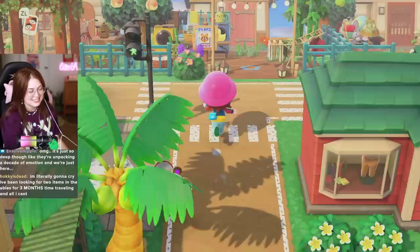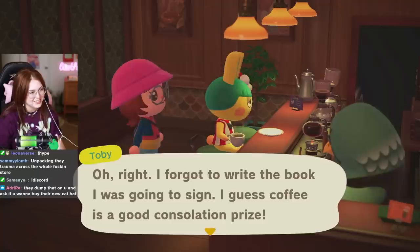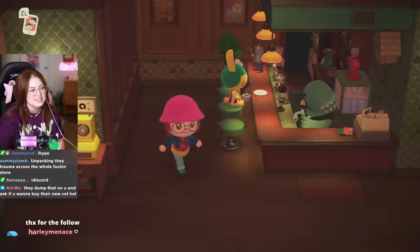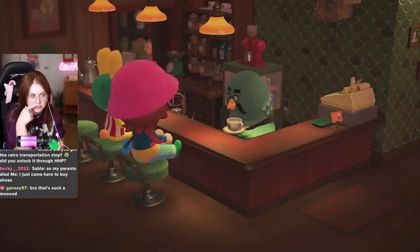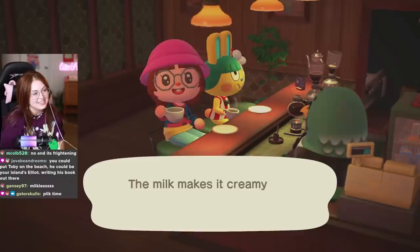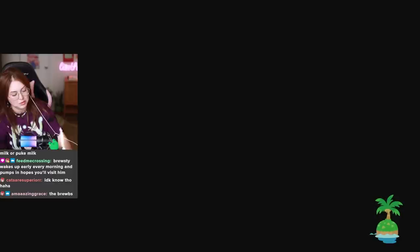They're impacting a decade of emotion and we're just here like 'hey, how y'all doing?' There's Blathers getting coffee from Brewster — literally unasked for. Brewster has that little cup and he gets to fill his cup up. That's the same cup he's adding milk to. So did we ever establish where the milk comes from? What orifice is Brewster using? The milk makes it creamy and smooth — delicious. His brewbies.